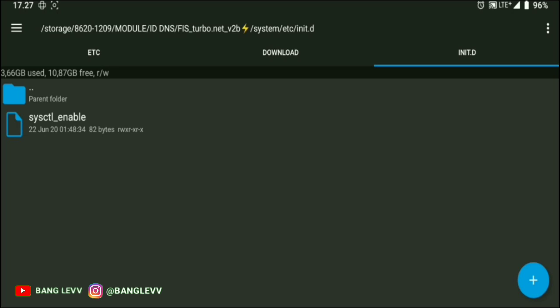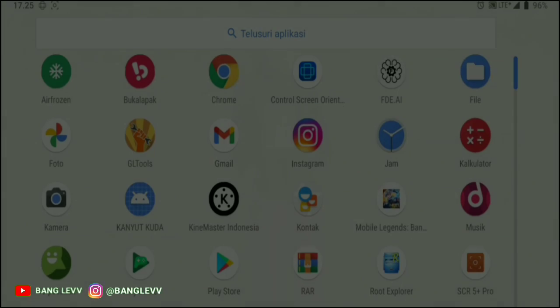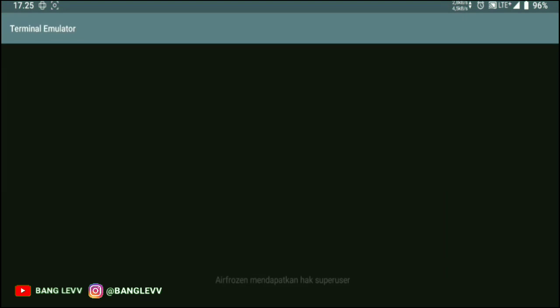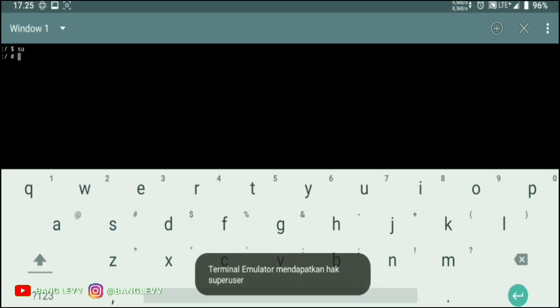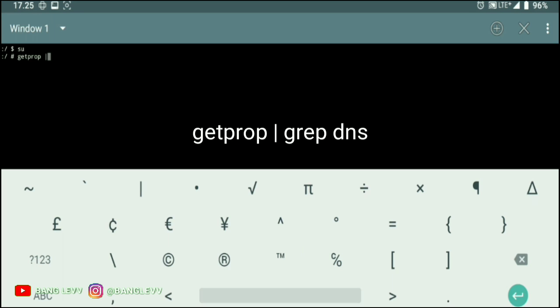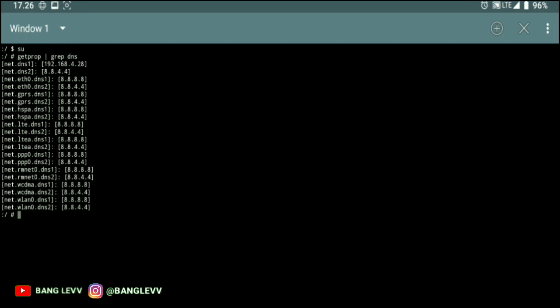The Magisk module is not very effective if you use WiFi — especially a neighbor's WiFi. The module is more dominant on mobile data. To check the active DNS on your device, open the terminal, type 'getprop' then pipe through 'grep dns' and press Enter. It will show what DNS is currently active.